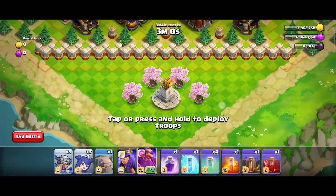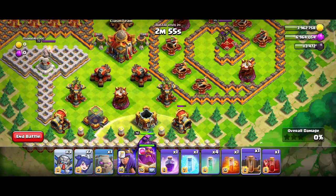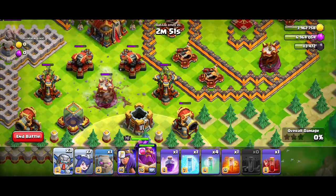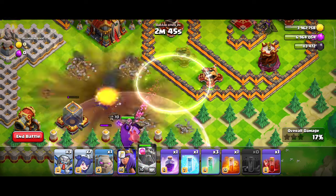First of all put your Warden on air and deploy it on this golden statue, and it would be taking down this cannon. Till that time deploy earthquake spell on this wizard tower and put an invisibility spell on hand and deploy it on the multi archer tower and use Warden's ability to clear the core.